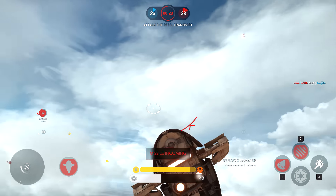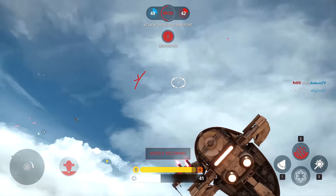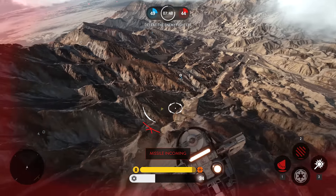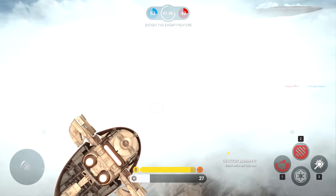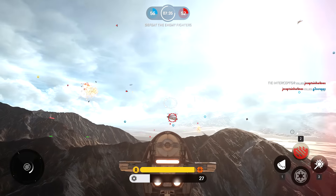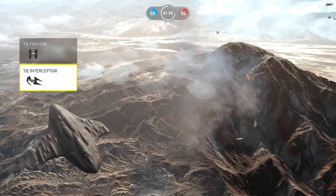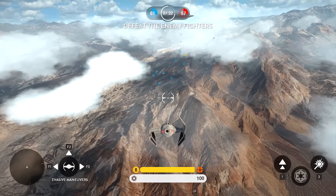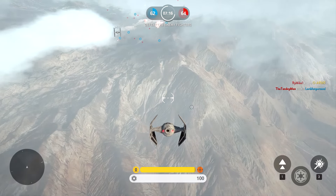Since there is AI and also real players in Fighter Squadron, I recommend going for the real players. Once you lay your cursor over the enemy, it will either show nothing or it will show a game tag — that's how you determine if it is AI or an actual player. I recommend going for real players because you get more points. I'm not sure exactly how many more, but you definitely get more than when you kill AI.